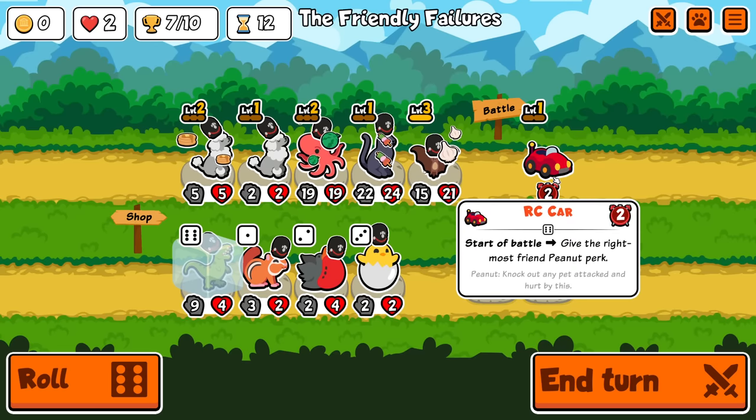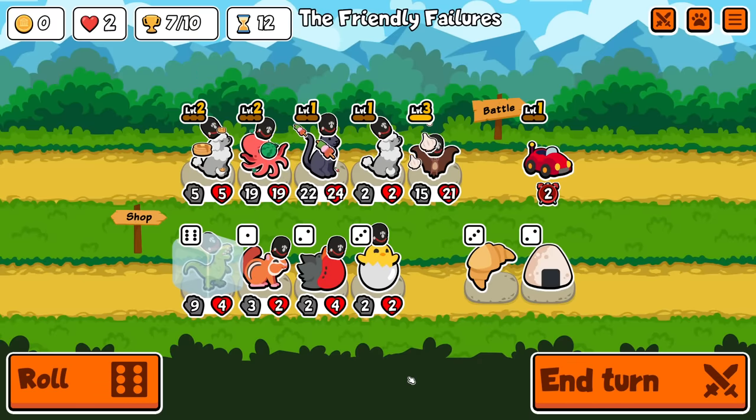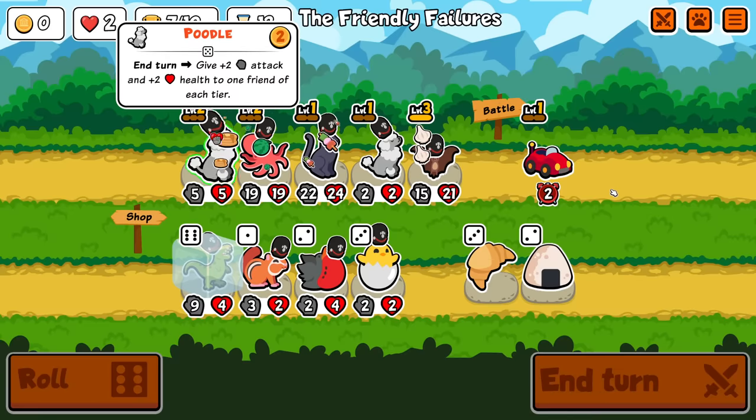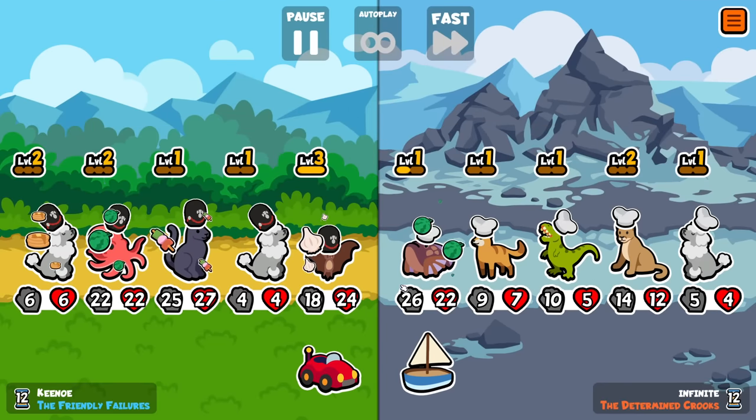I want this at the front. I could also just throw it on the Poodle, but I'm too afraid of it just insta-dying to something. I'm trusting that it makes more sense to put it on the bat, because this might actually survive two hits. And if I can get it above 20, that'd be great.